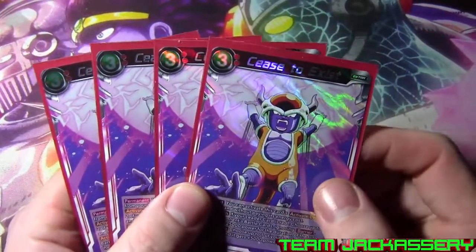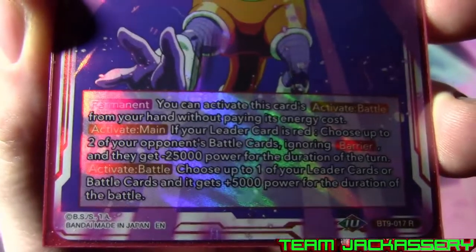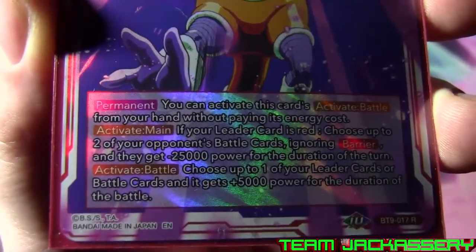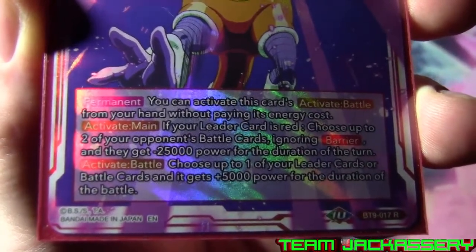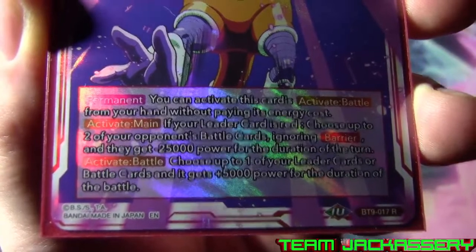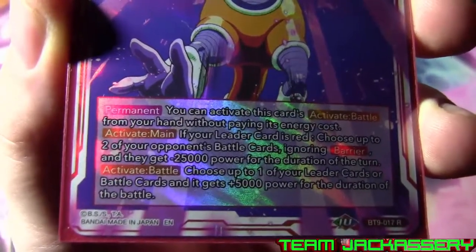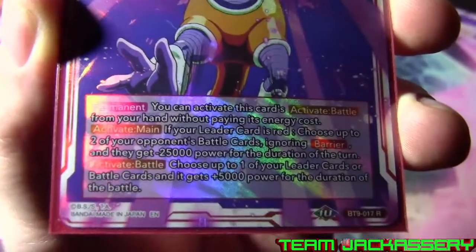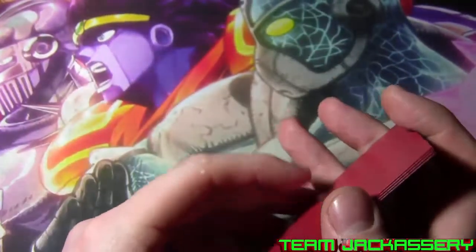Next we run four copies of Cease to Exist. Three drop extra card - not a Broly card. You can activate extra cards' active battle skill from your hand without paying its energy cost. Activate - if your leader card is red, choose up to two of your opponent's battle cards, ignore barrier, and they gain minus 25,000 power for the duration of the turn. Or active battle - choose up to one of your leader or battle cards, it gets an additional plus 5,000. So if you're trying to push for game, give yourself that little extra five.